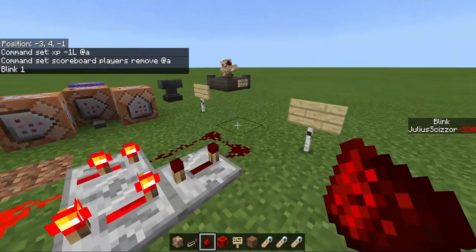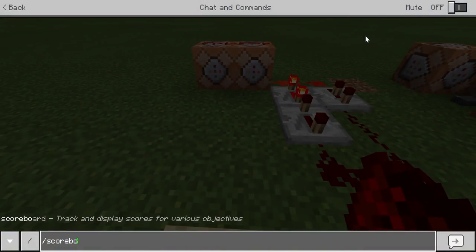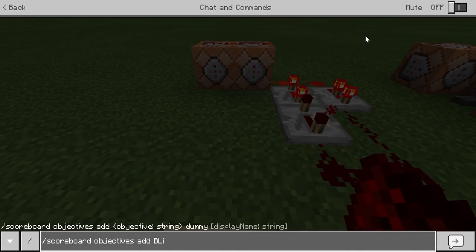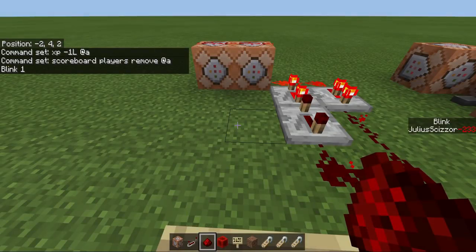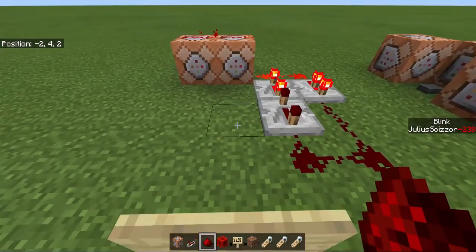Remove 1 from the blink which is there. And then to make the objective you do scoreboard, objectives, add, then you write the name like blink, and then dummy and then repeat it for the display name. I already did it so yeah, I also added a display so you can see it working.